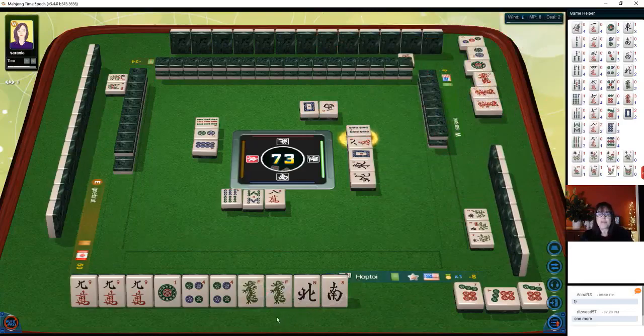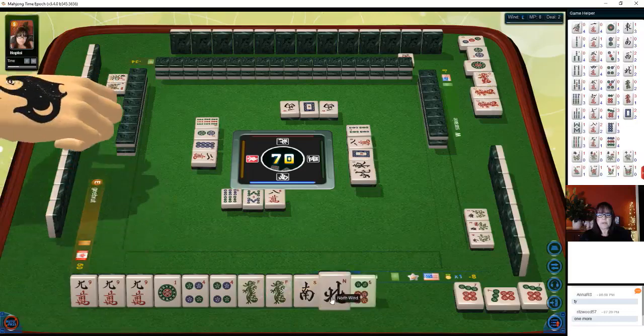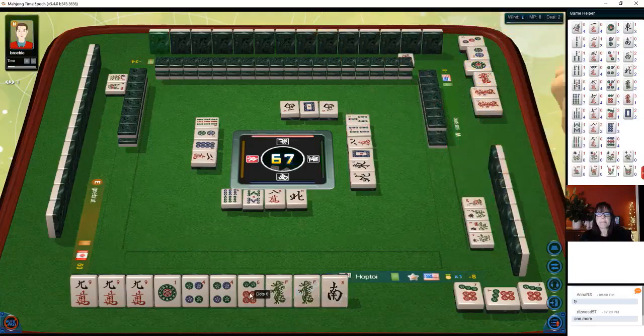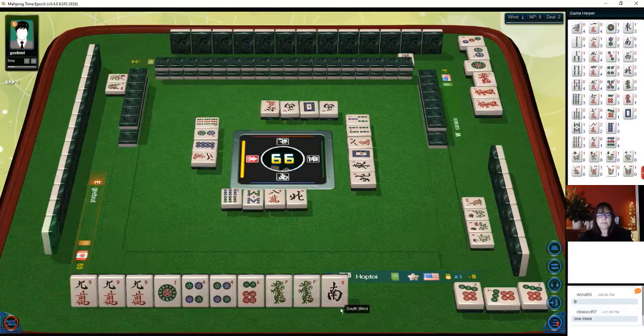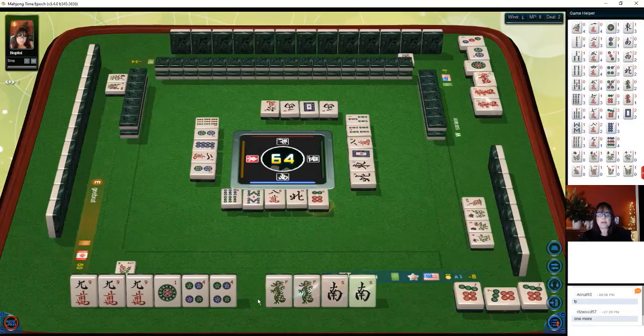We are looking for a green dragon pong. West wind — I think the north can go. Two characters... north wind out. There's a six dot — none are out. Three bamboos... six characters... two dots. Flower — we'll replace. We paired up again — let's get rid of six dot.